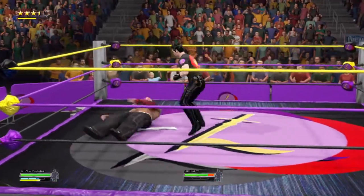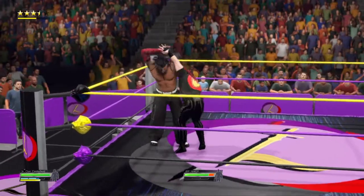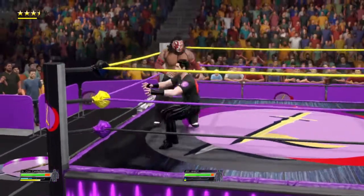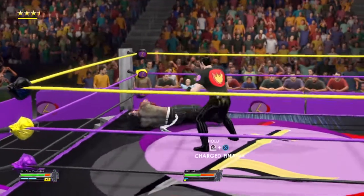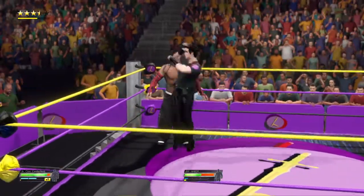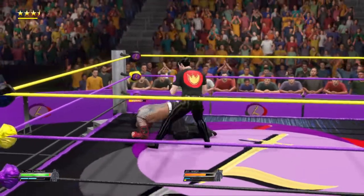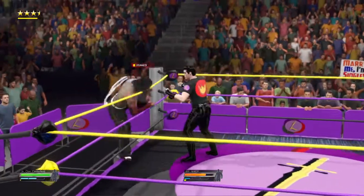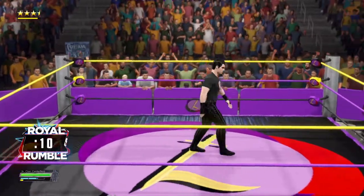Rob a dropkick — don't rearrange your skull. All focus is being put toward ending Hardy here. Here comes another one — two knees. You're going to need your back adjusted after that one. Jeff Hardy has been eliminated.